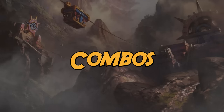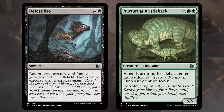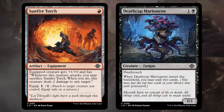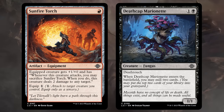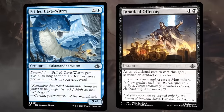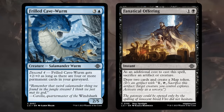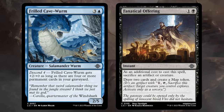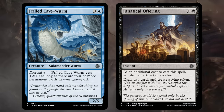A few nice card interactions at lower rarity include Defossilize alongside the cycling creatures — we can cycle them early and then at five mana Defossilize to bring them back into play and double explore. Especially nice if we can bring back one of the seven mana dinosaurs with Defossilize. Sunfire Torch plays well with Deathtouch creatures because it's the creature itself dealing damage when we sacrifice the torch — so if it's Deathtouch damage it can take out any creature no matter how large. Another interaction to keep in mind is Descend creatures and instants or cycling cards that put cards into the graveyard at instant speed, such as the Cave Worm getting two additional power — always be on the lookout for open mana if the opponent attacks or blocks with a Cave Worm.